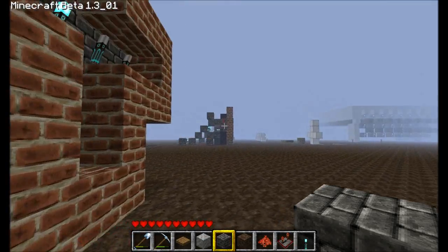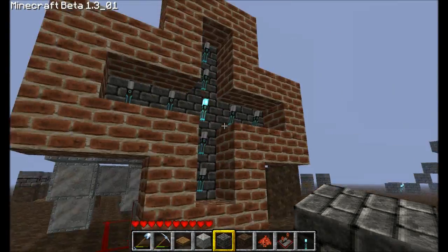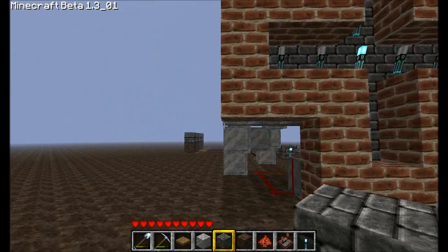Dispensers are set up so that when one item vanishes because of the five-minute time limit, the next dispenser is going to shoot a block out.